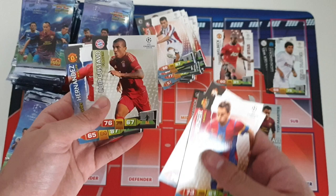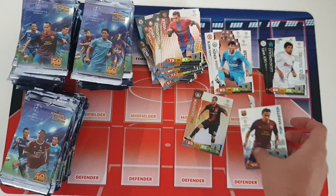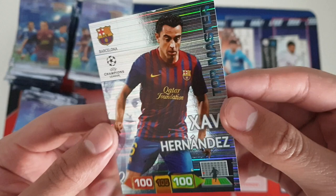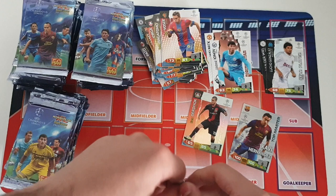On to the next pack: Lewis Gustavo out of Bayern — I didn't even remember he was there. Hernandez at Manchester United, Nagatomo, and Ian — rising star. Let's take another look at this card; there's his face in the background as well. Very nice design card. I would still say the master cards are better in design, but that card looks absolutely fantastic.